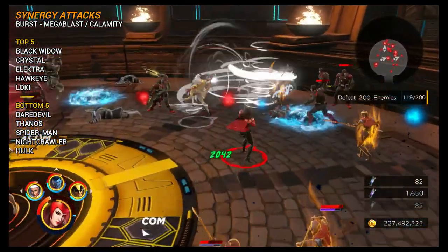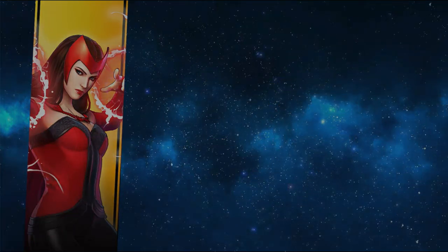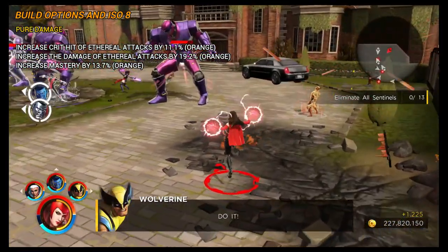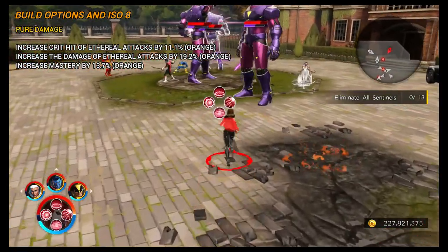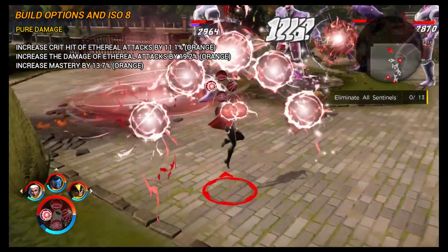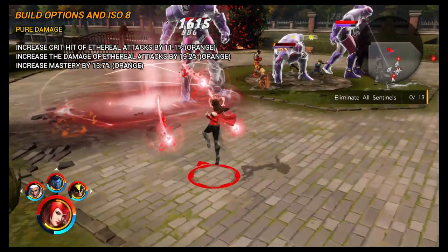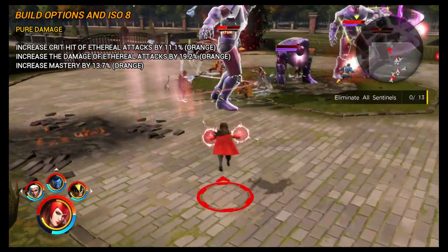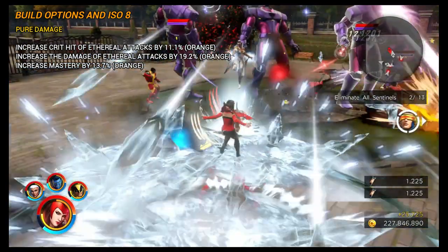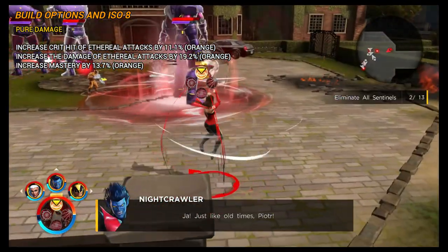The next section covers the ISO-8 and build options available. Unfortunately she doesn't have any way of boosting the healer or increasing the potency of the slow, which would be really nice but isn't the case. So the only real option is a pure damage build: increase crit hit of ethereal attacks by 11.1% since all attack skills have the ethereal tag, then increase the damage of ethereal attacks by 19.2%. If those drops are rare in the short term, you can use increased mastery by 13.7% as that boosts ethereal and energy damage.